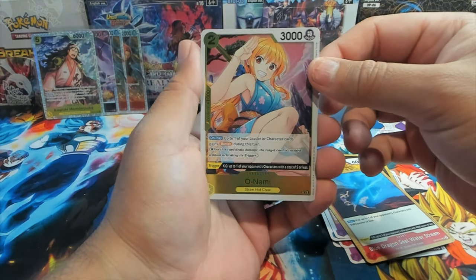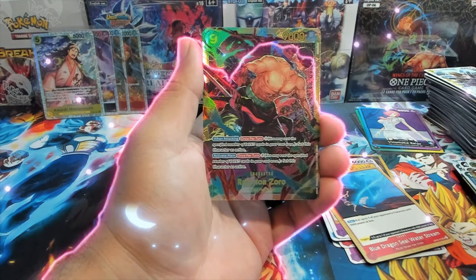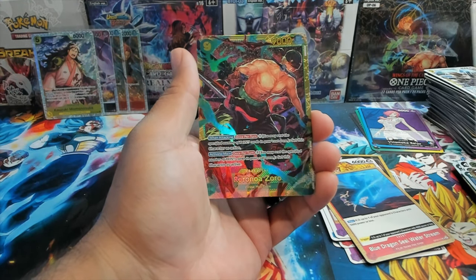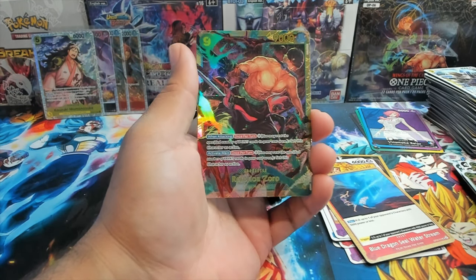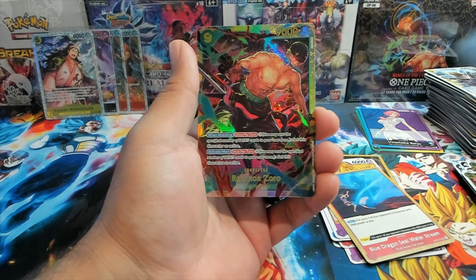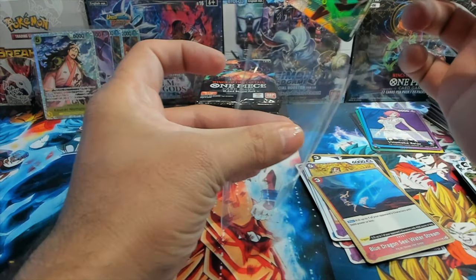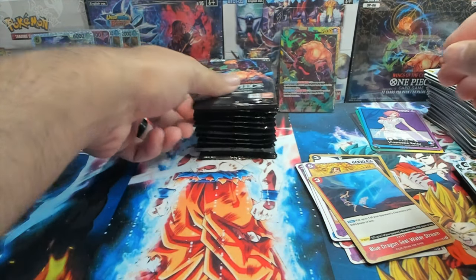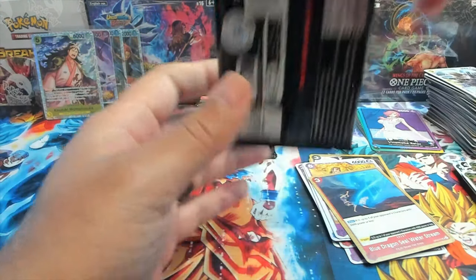Oh! Nami alt art — this would be fantastic! And oh, there we go — we have our secret rare in our second pack on the right side of the box: the man, the sword master, Zoro — Roronoa Noah Zoro! Let's go, fantastic card to pull!